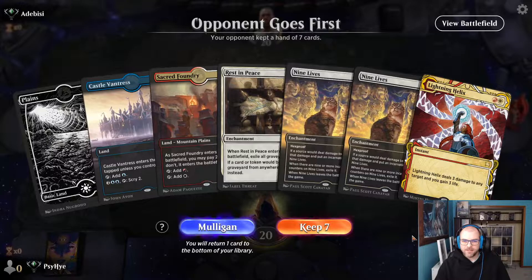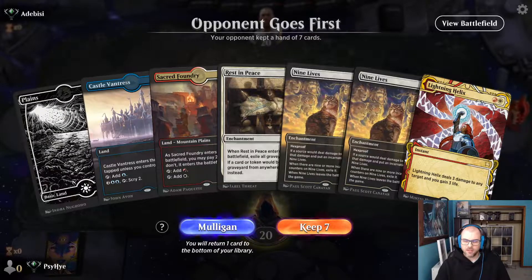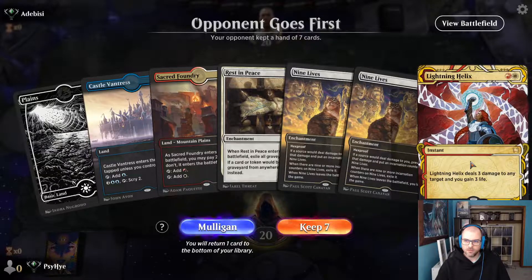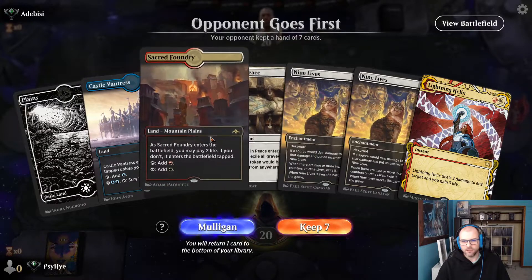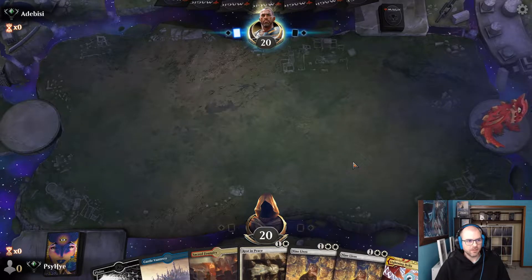Opponent's on the play, we're going second. We've got three lands, a mixture of colors. Lightning Helix can buy time in the early game. We've got our one-of Rest in Peace and a couple of Nine Lives. I think we'll roll with it and see what happens.